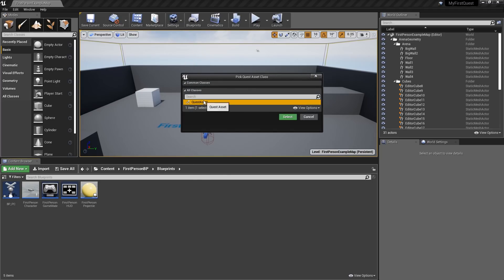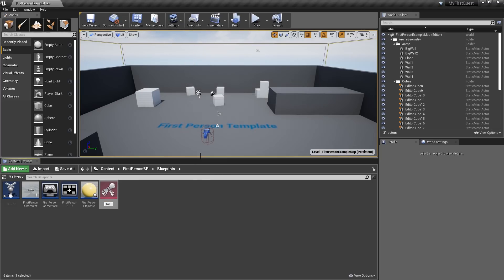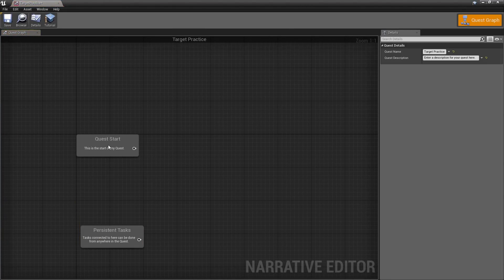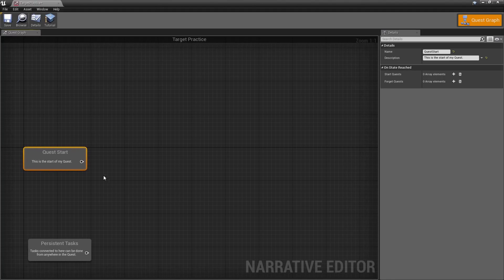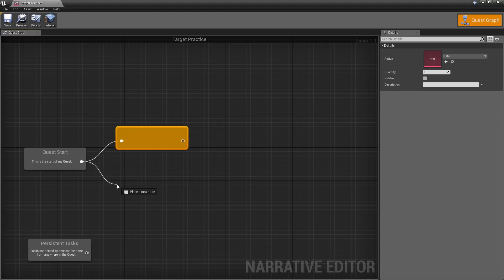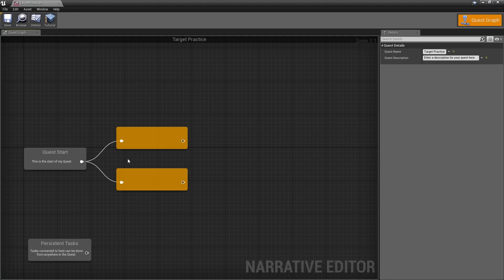Now we're going to make our very first quest with Narrative. Go ahead and make a quest and call it 'Target Practice'. The whole point of this quest is we just have to shoot some targets. At the start of the quest the player is here and can move through the quest by completing tasks. There are really only two things the player can do: shoot a green target or shoot a red target. If the player shoots three green targets they succeed; if they shoot one red target they fail.